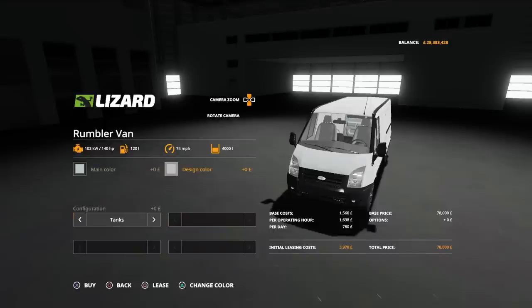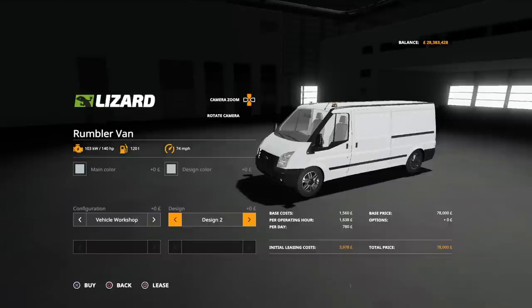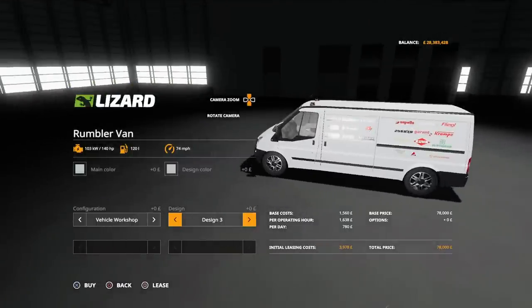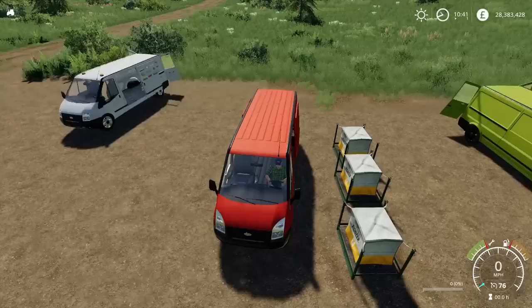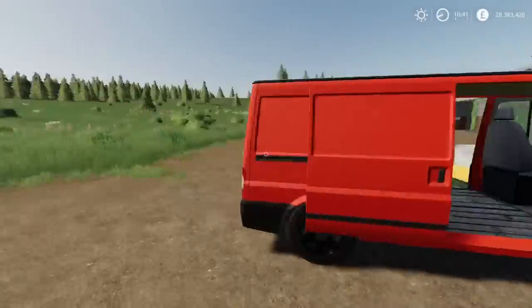If you go for the vehicle workshop version, you can have standard, design one, design two which puts lights on the top, or design three which has lights and all the stuff on the side. But like I say, I just can't find how the workshop function works — it's not a separate mod or something you're supposed to put in the back. As far as I know, that's it. But that in itself is pretty cool.